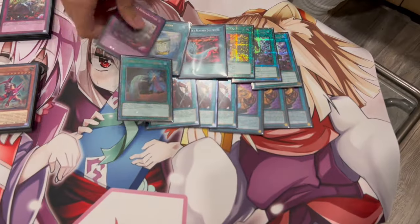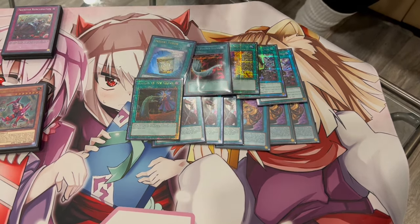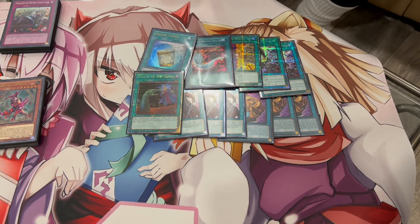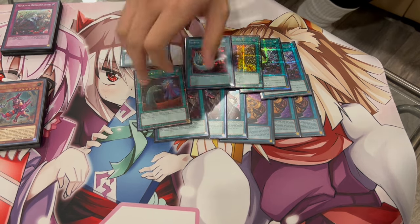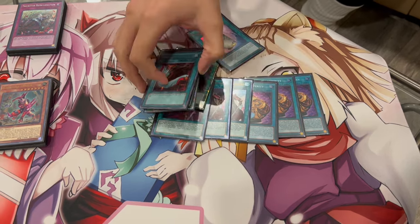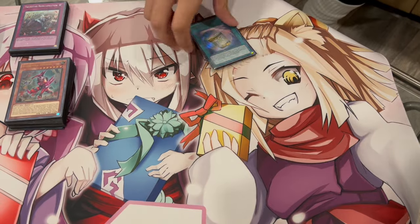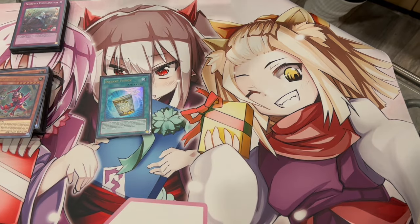And then lastly, we're playing one Called by the Grave. The main deck is 41 cards, and I'm playing Called by the Grave because dodging hand traps is nice. That's it for the main deck. And I want to kind of talk about Instant Fusion here when we get into the extra deck. I think Instant Fusion is absolutely insane. You guys can play Ready Fusion as well, which I considered playing. This is a really cool extender, so I'm going to show you guys why it can be really good.